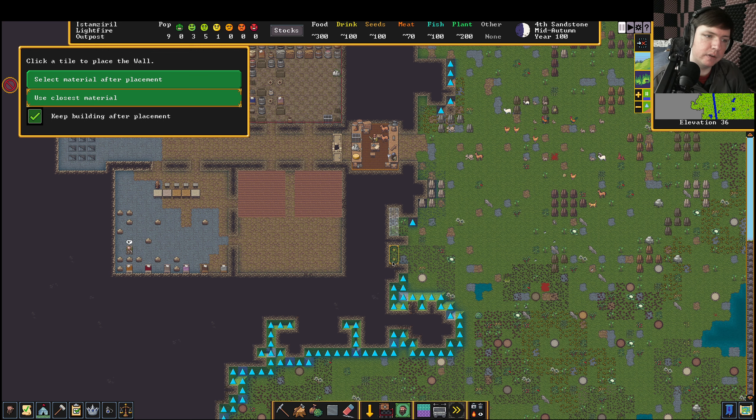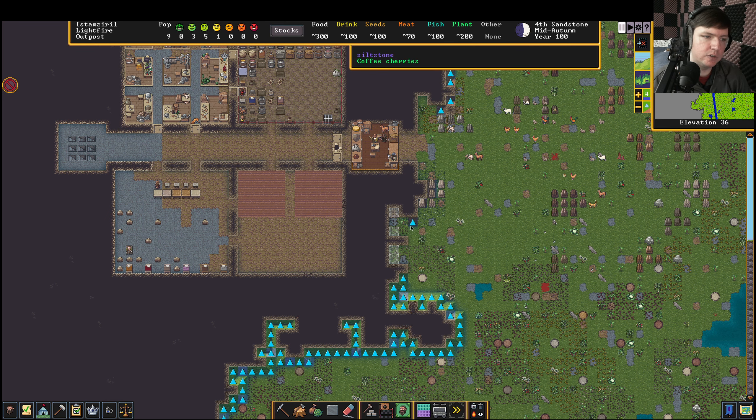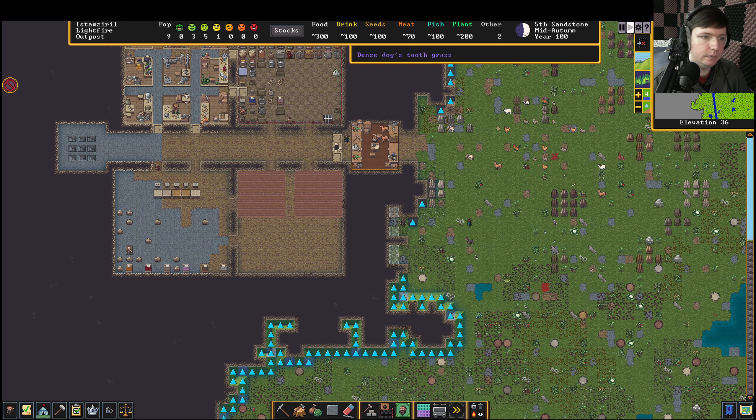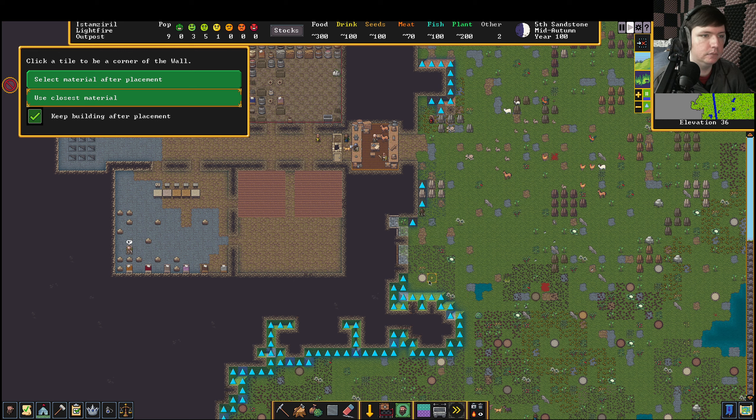Let's build some walls — use 'build closest material.' Unfortunately this might decide to select some blocks we made earlier because they'll be closest. We're going to cancel the middle construction because someone might build the middle one before building the outer one and then they won't be able to build that one. Walls and digging these channels — it's tricky, it's not fun, you really have to micromanage it. But it's something we have to do if we want our base to be safe, because dwarves just really enjoy doing things in the wrong order.